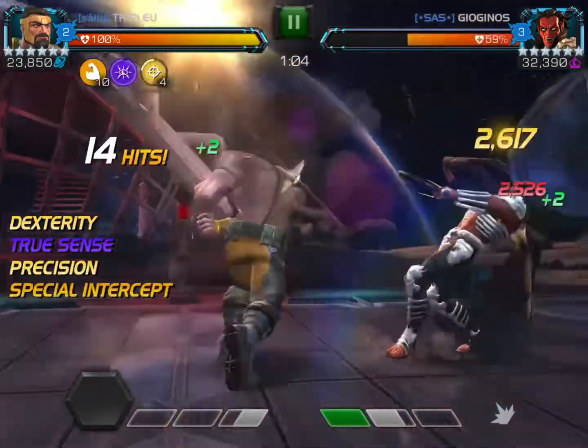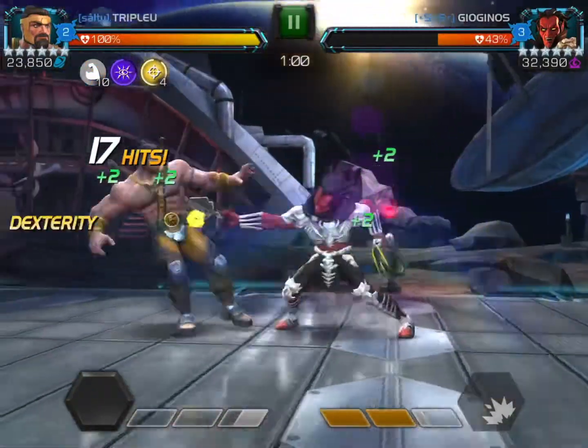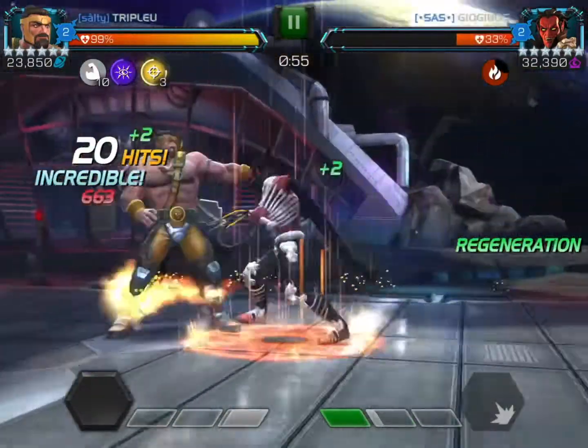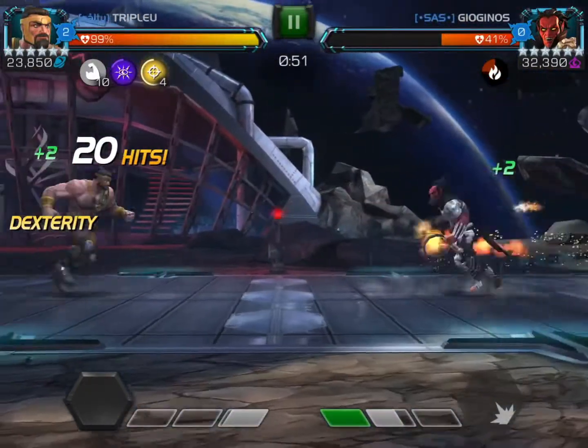Okay, and he throws his Special 2 — he has max MD, I think that's max MD. So he throws the Special 2, and actually I'm just going to hit him here, because I want to tap him for the regen, and I'm not going to take that many ticks. I thought it would be more time efficient to do them both at the same time.